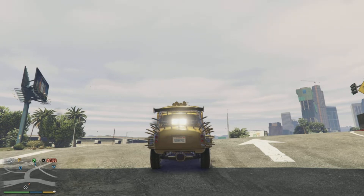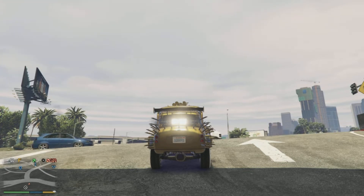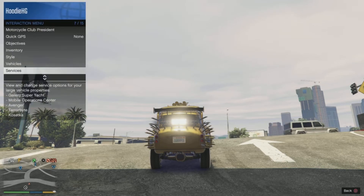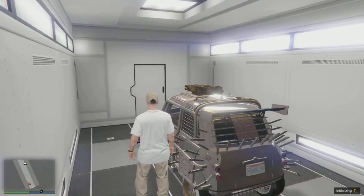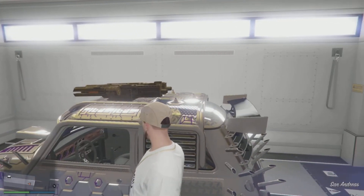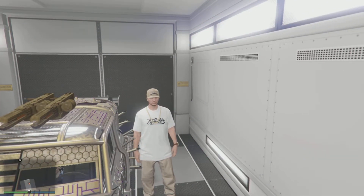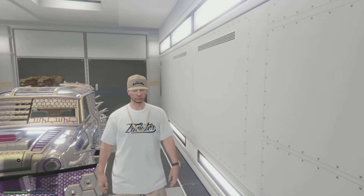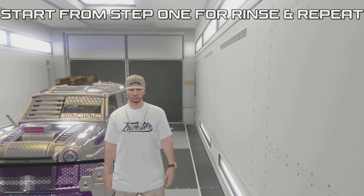This makes it a clean duplicate. From here, request your MOC and store this duplicate into the back of the MOC in order to save it. If you cannot request your MOC right away, you may have to wait for the mechanic to call and say he cannot deliver the vehicle, and then request the MOC. Once the duplicate is stored in the back, it is saved and the license plate is clean.